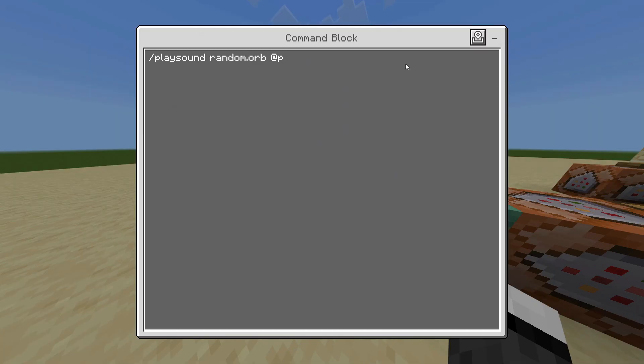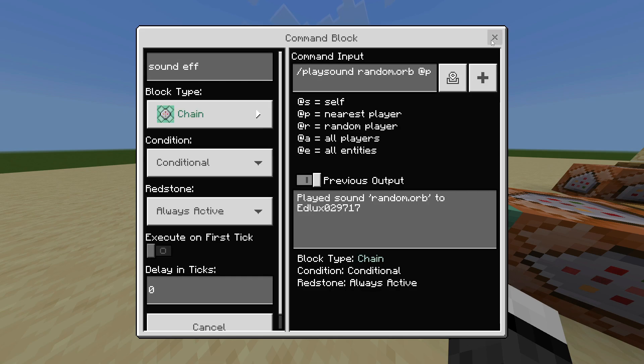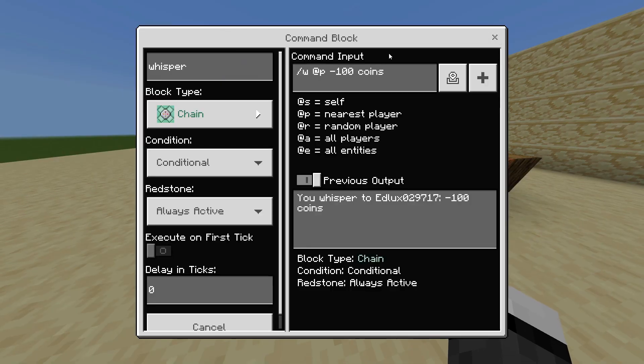Then, what we'll put in is going to be a sound effect: slash playsound random.orb @p. This way, a sound effect will play when the purchase is made, adding more dynamism. And finally, a whisper that notifies the nearest player that 100 coins have just been taken from them.